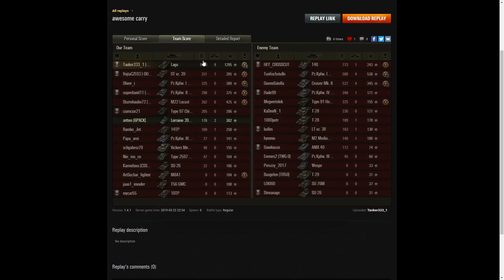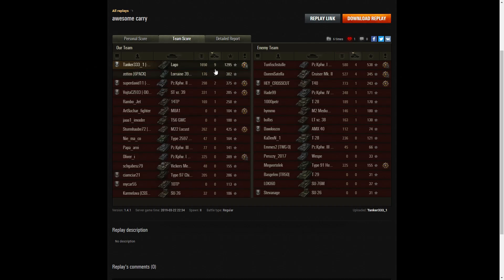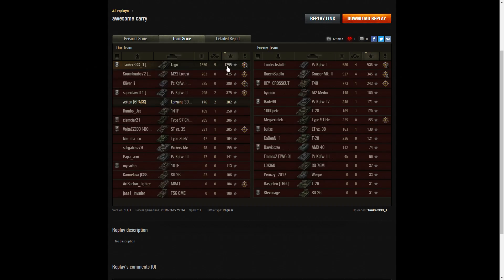Let's have a look at the team score. Top of the table — 1,650 hit points of damage, highest in that column. When it came to kills, again he's top of the table with nine. The Lorraine 39LAM managed to get two kills and 176 hit points — congratulations to him, he survived the battle. When it came to base XP, he's got the top in all three columns — 1,295 experience points. 425 goes to the Locust and 389 goes to the Panzerkampfwagen 1C.